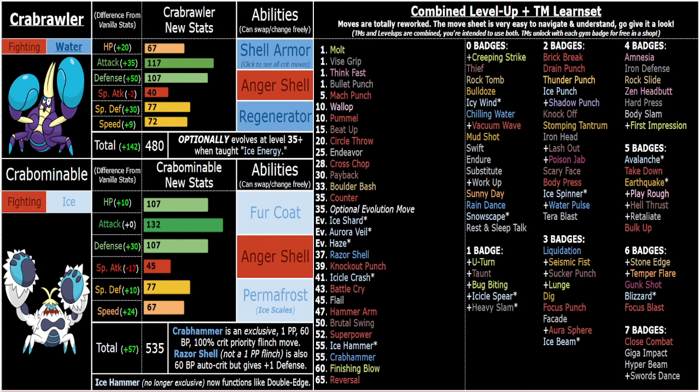These guys are so fun. Towards the endgame they even get Crabhammer, which is the same as on Clawitzer. Crabhammer is a really good tool to cheese anti-setup stuff like Quick Claw, Sash, Sturdy, or priority moves. Especially on STAB with Crabrawler — but even on Crabrawler without STAB, it's a strong tool in general, and especially useful if you're going for Anger Shell sweeps.